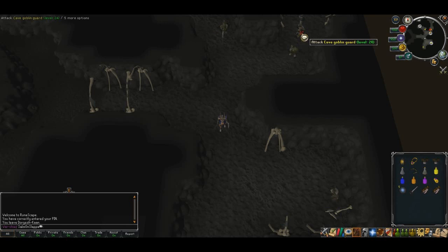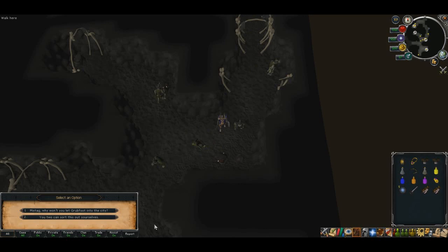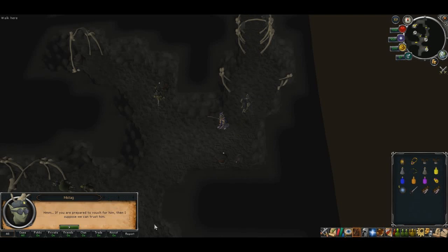As soon as you're ready to start, head underground into Lumbridge's cellar, go through the little hole in the wall, and make your way east to the goblin mine. When you're over here, go ahead and talk to Grubfoot. Find out why he's not allowed in Dorgesh-Kaan City, and tell him that you'll take responsibility for him.